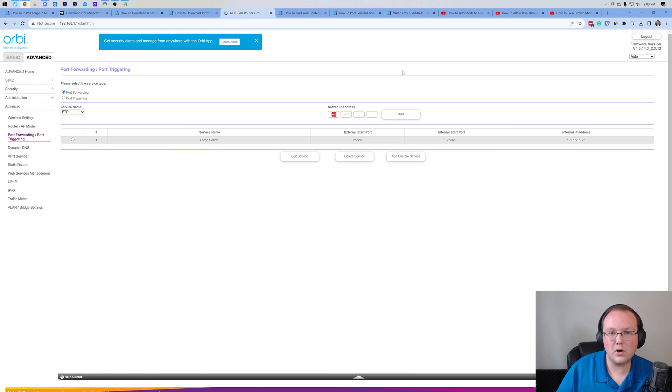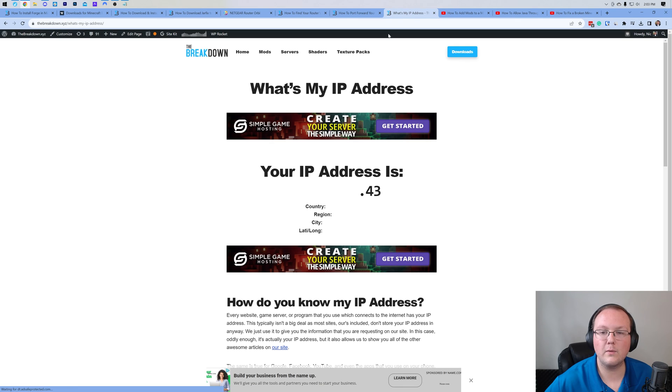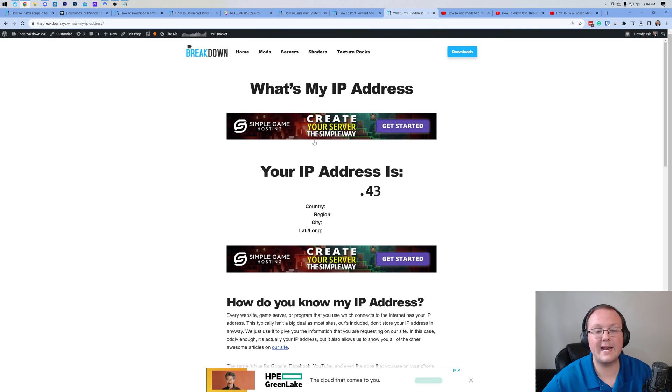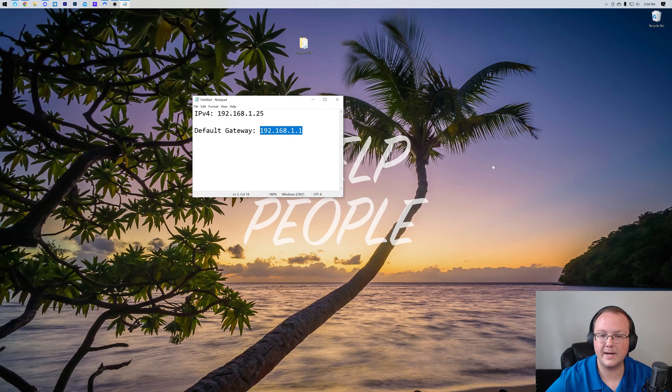But some of you will have an external or outside IP address field. Everyone watching needs their outside public IP address because that's how your friends are going to join the server. You can find the link in the description to our website which shows you your IP address — it just takes your IP and gives it back to you. Copy it, and if you needed it for your port forward, enter it in there. Otherwise, go ahead and minimize your browser.